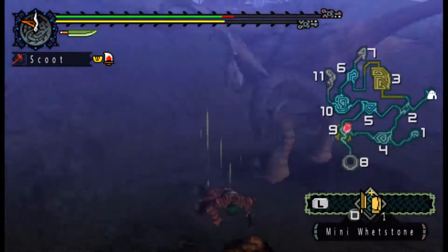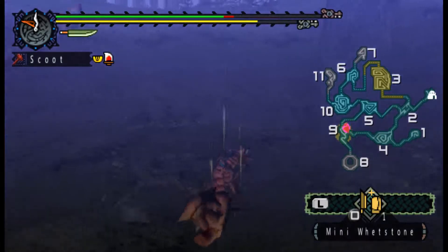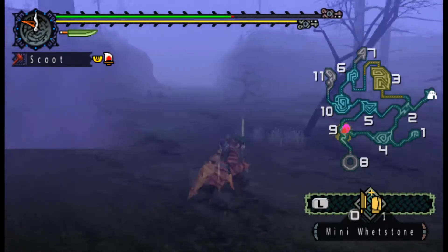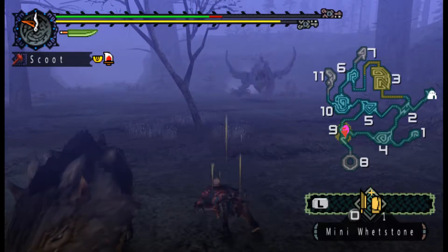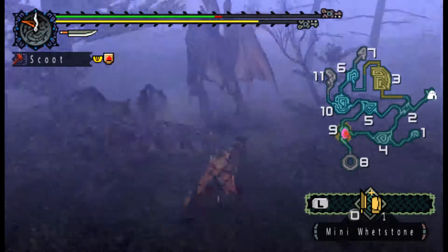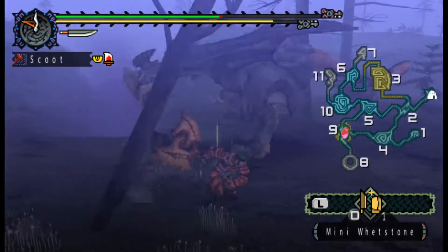The swamp is another one of those areas where it's kind of got low visibility, because they make at least these three areas — area nine, four, and two — they make them all foggy. It's not as bad as the jungle, but I think area three also is pretty foggy. It's like a big open field though.